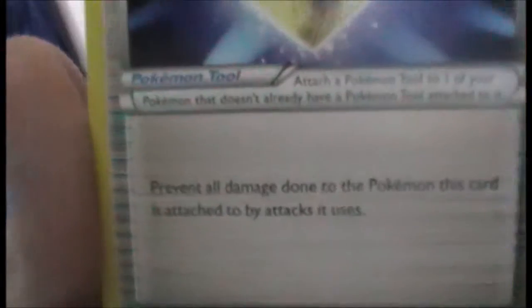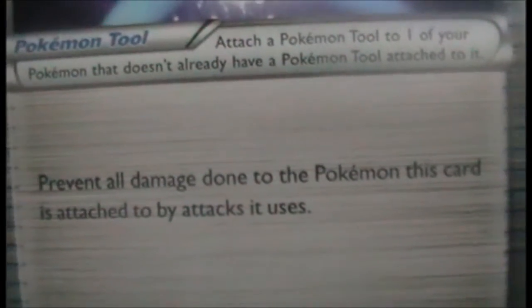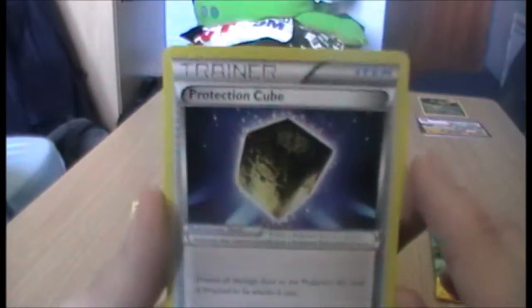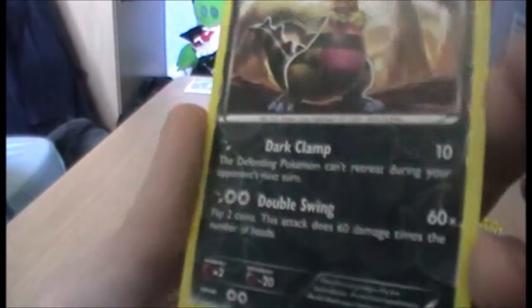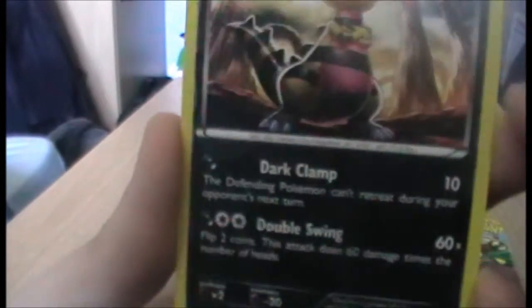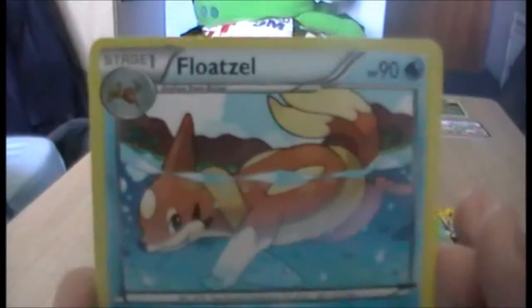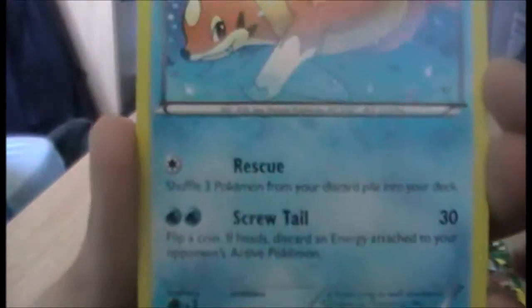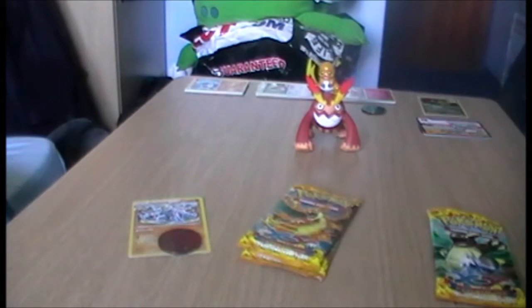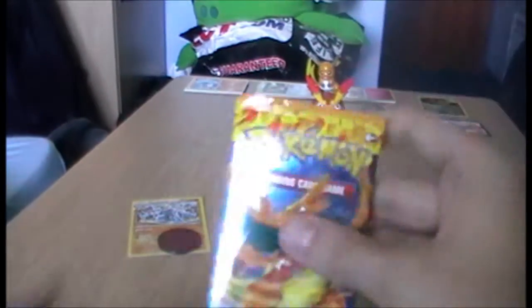We have a Protection Cube — it prevents all damage done to the Pokémon this card's attached to by attacks it uses. So I'm guessing if your opponent has the same Pokémon, it can't be damaged. That's pretty cool. We have a Reverse Crocroaw — never been a big fan of Reverse Darks. And we have a Floatzel rare, which isn't bad. I quite like Floatzel. I have not pulled a holo yet — something I'd like to change with the other two packs.